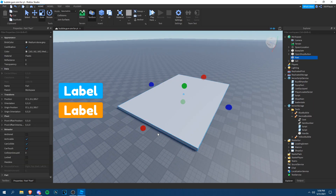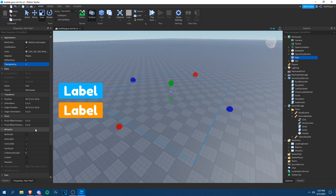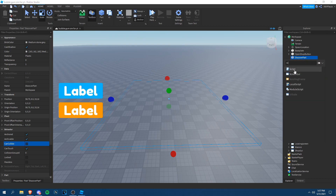Now we'll make the discover part. This is where your map is going to be. Make it as big as your map, make it invisible so they can't see it, and set Cancollide to false. Name it 'DiscoverPart' and add a Script inside it.